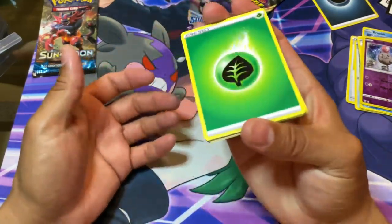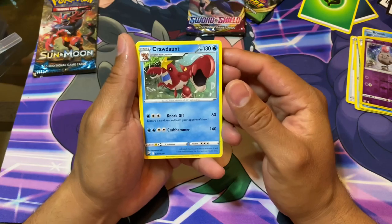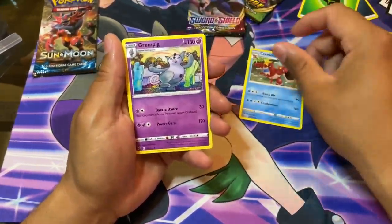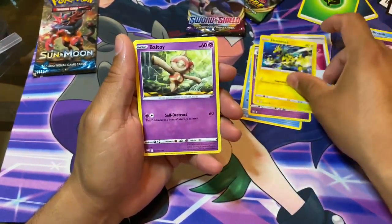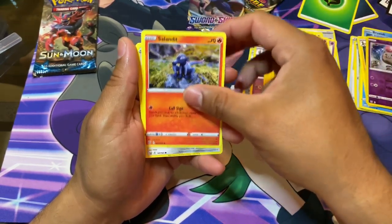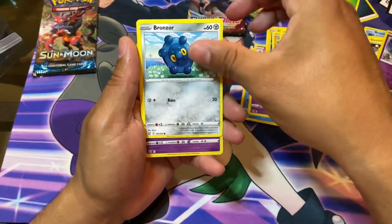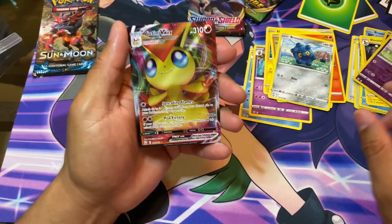I'm gonna go with water - oh, grass, damn. We got Cramorant, Grumpig, Energy Recycler, Electabuzz, Baltoy, Gligar, Saladit, Bronzor, and reverse Claydol.